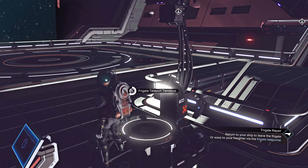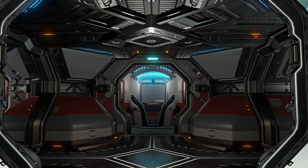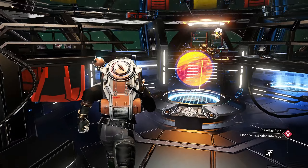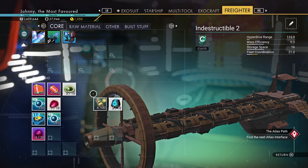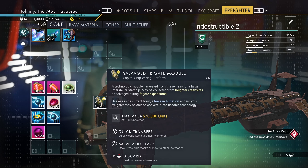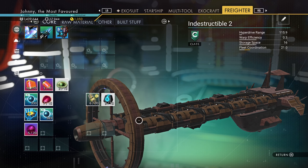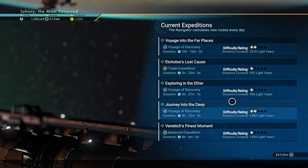With the teleporter back here, let's go back and then send out some new missions. I got a bunch of stuff here. I also just stole a bunch of fuel. I also have a bunch of salvaged frigate modules, so I can get some more rooms.